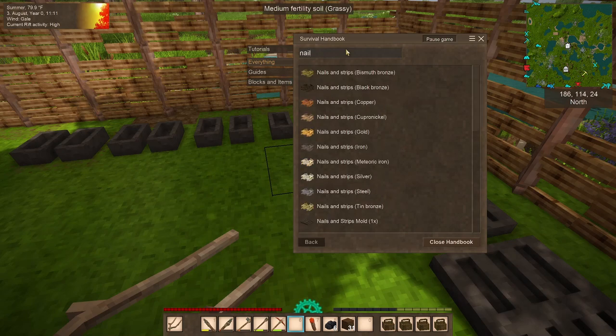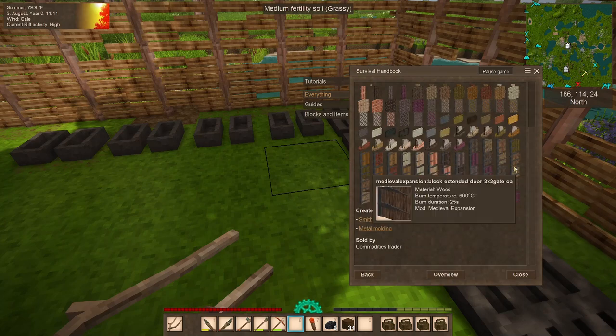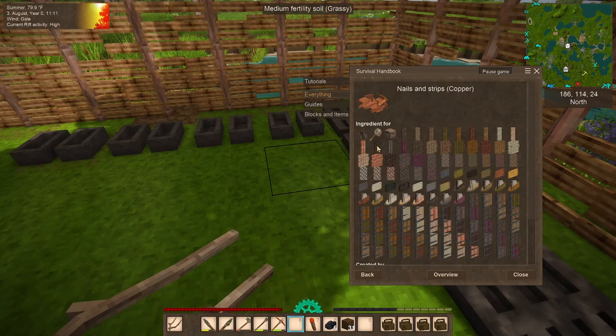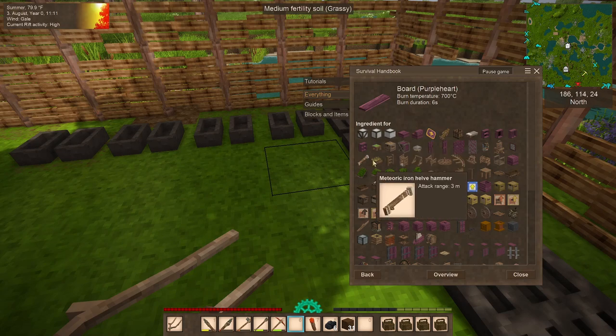Let's go N-A-I-L. There we go - nails and strips! Look at all the stuff that you need nails and strips for. You can make all kinds of stuff. The boat thing is a mod - you can make a boat in this game but we're not ready for the boat yet. Wooden chest - look at that! We need boards of any kind and nails and strips of any kind. Copper is the cheapest and you can use any kind of wood plank.